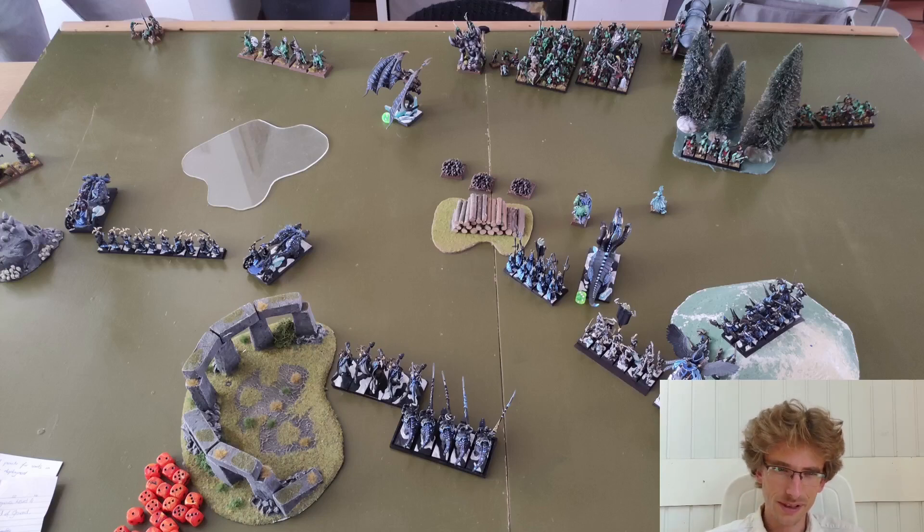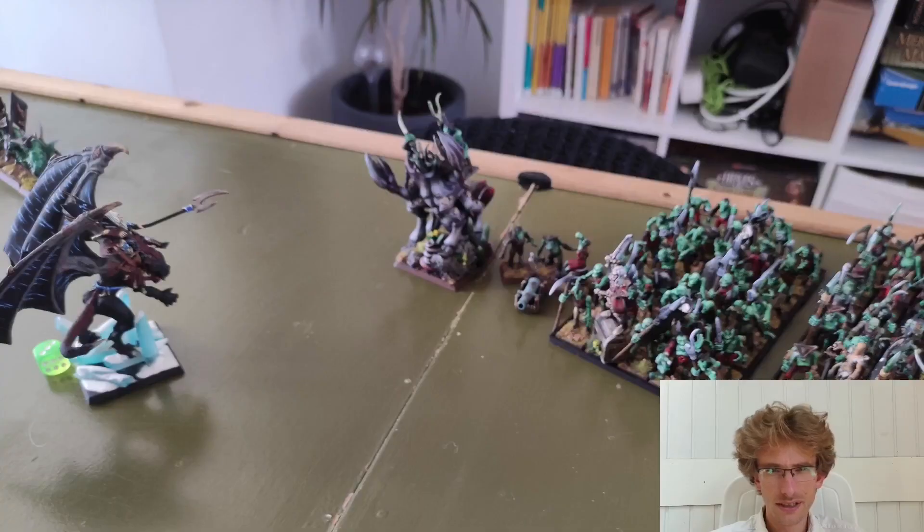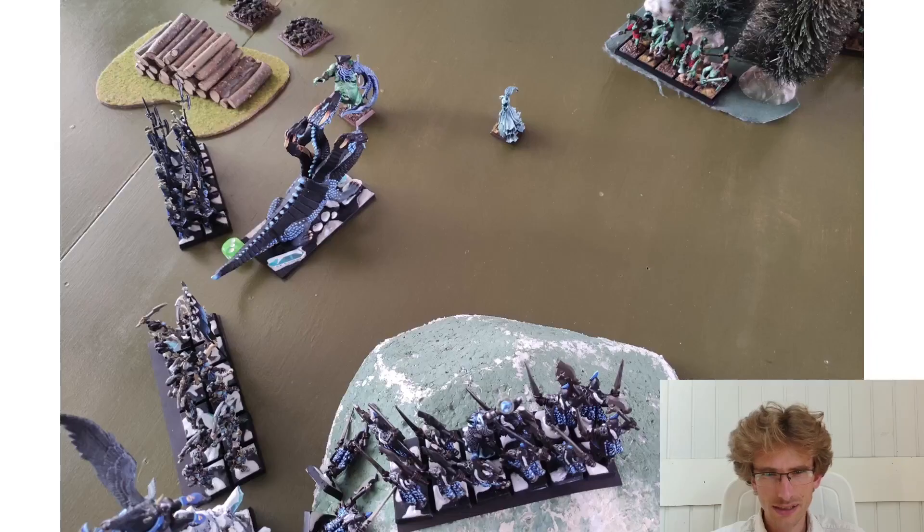My Cold Ones were just having some fun with the Stupidity rules. Here we have some close-ups: the Cold One Chariot on the left side, the Beastmaster getting close to the enemy ranks, and in the middle of the board the Hydra staring at a Banshee - with me not realizing that a Banshee in 6th edition does damage based on Leadership rather than any other aspect of your unit.